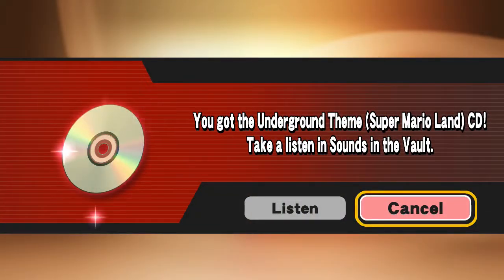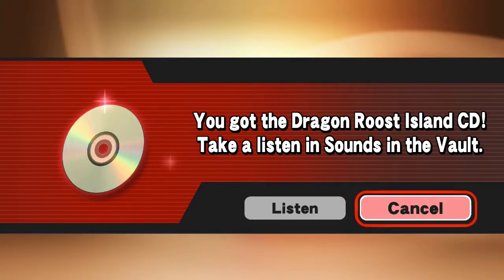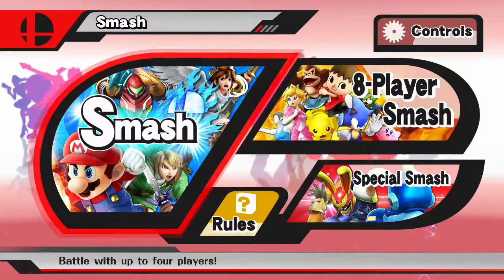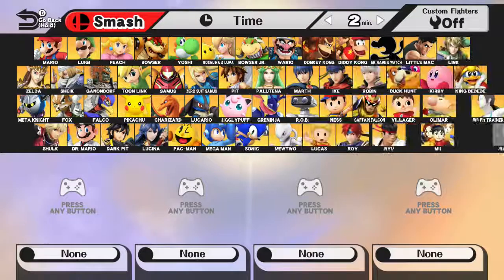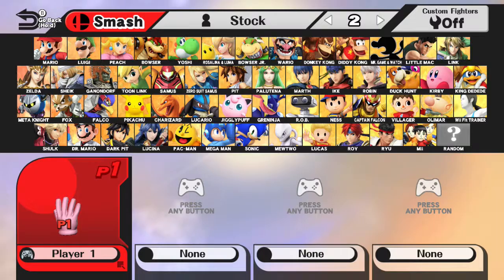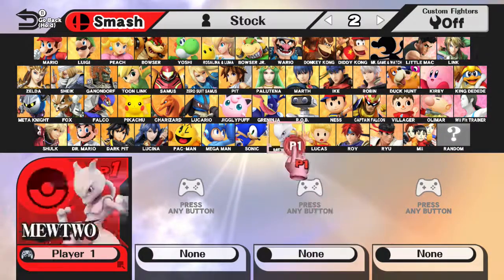Got the Grand Themes Super Mario Bros. CD. I'm not going to listen to all these - I got some CDs, so there are going to be a bunch of Mario ones and a bunch of Zelda ones, probably. I didn't see any Zelda ones unless Dragon Roost is Zelda. According to the patch notes for the character patches, it looks like the only things that really got changed were custom moves, and I don't really use custom moves.